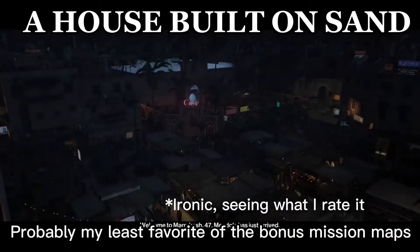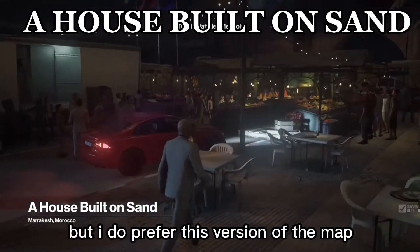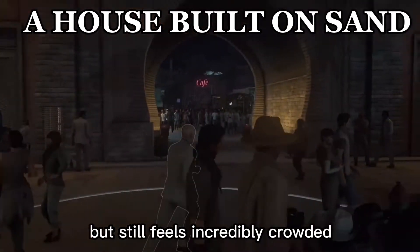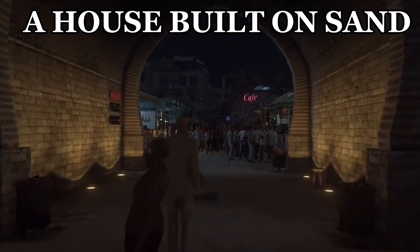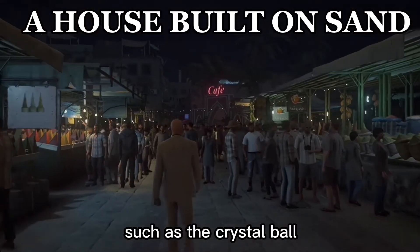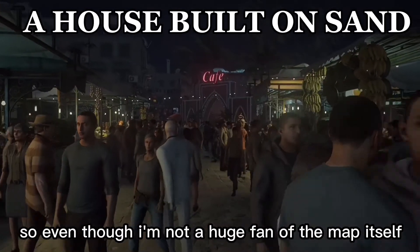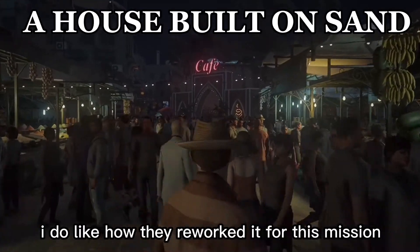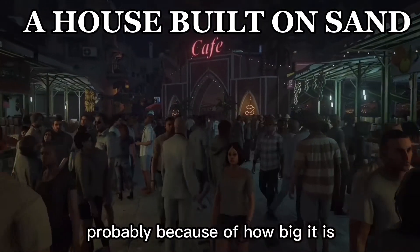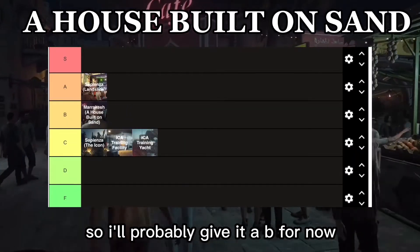Probably my least favourite of the bonus mission maps if I'm honest. I'm just not a fan of this map, but I do prefer this version compared to the Gilded Cage version, as this one is a bit smaller but still feels incredibly crowded. Even so, there's a decent amount of memorable kills, such as the crystal ball, or raising the water level and dropping the lights on Kong. So even though I'm not a huge fan of the map itself, I do like how they reworked it for this mission. It's just not a map I play a whole lot, probably because of how big it is. I don't think it's as bad as the Icon, so I'll probably give it a B for now.